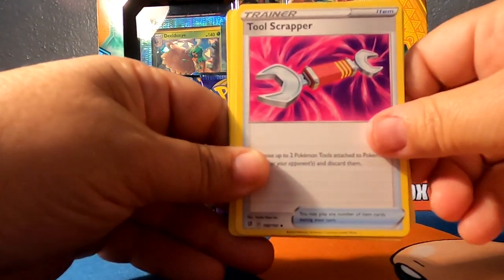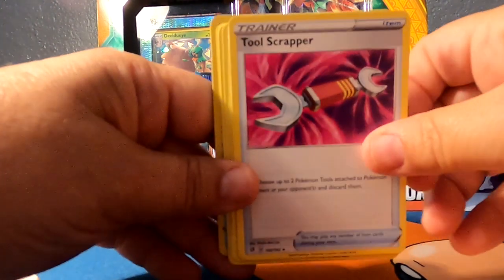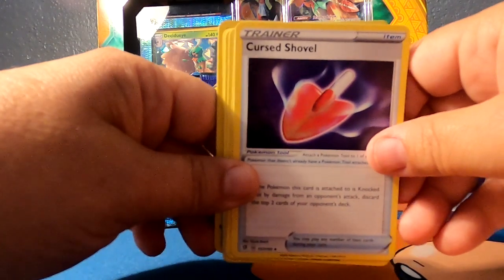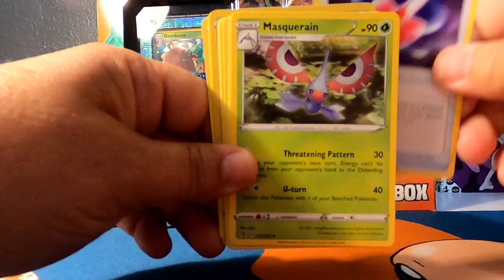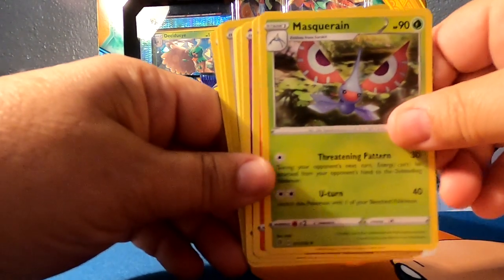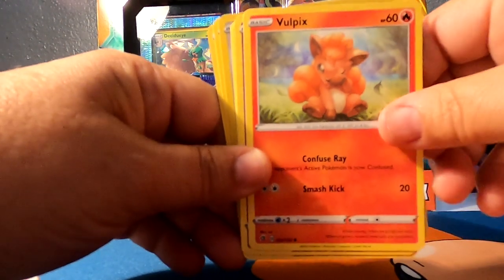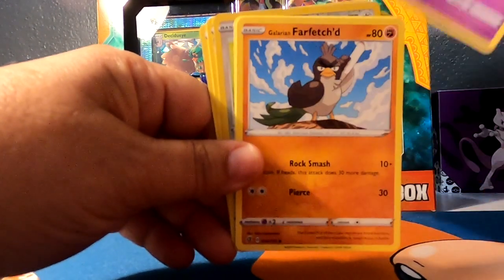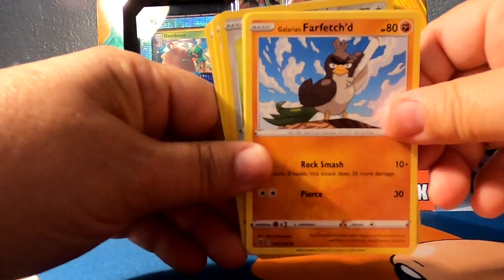Psychic, Tool Scraper, Cursed Shovel — gotta go back to school and learn how to read. Mascreen, Vulpix, Milsri, Farfetch'd.